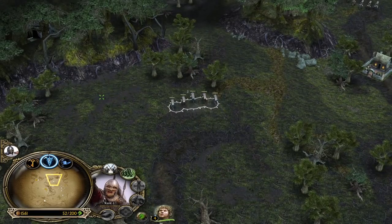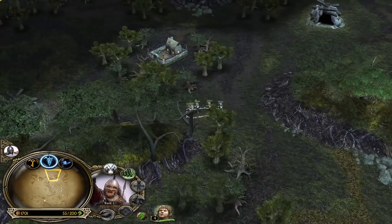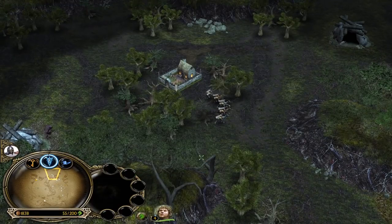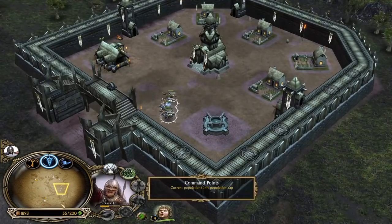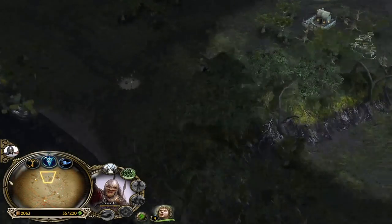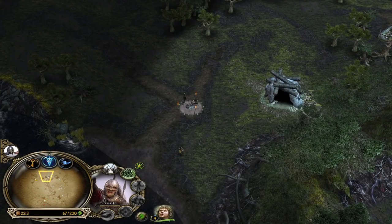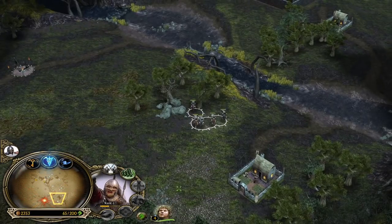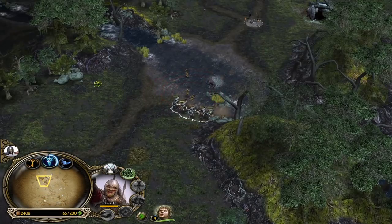Now we can try to creep one of the troll lairs. The way we're going to do it is use two Rohirrim — one is going to be the bait, luring the troll away from the lair, while the other focuses only the lair as the troll chases the first battalion. Let's do this. Lure the troll away from the lair with the first battalion, make him follow us — even lure him toward the lords — and the other one just focuses down the lair. This way we get the experience, the power points, and the money from the lair itself.